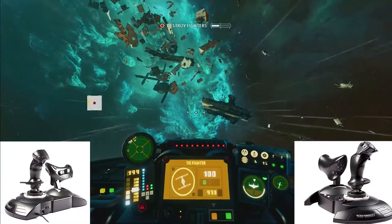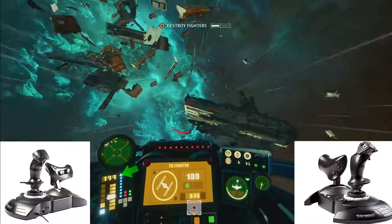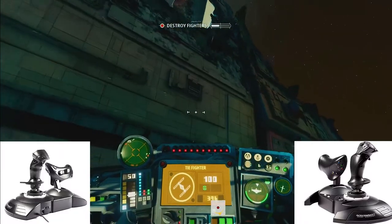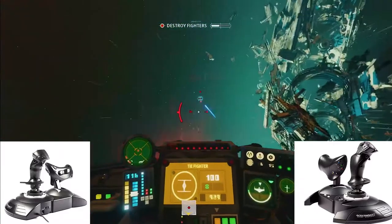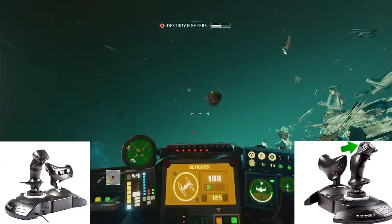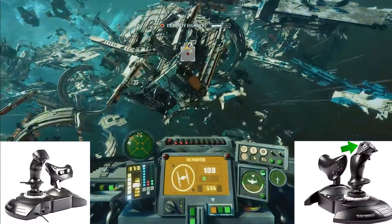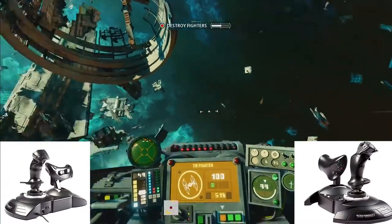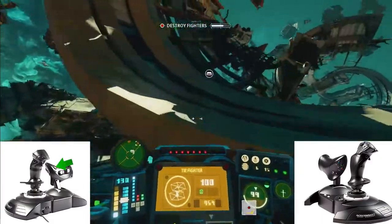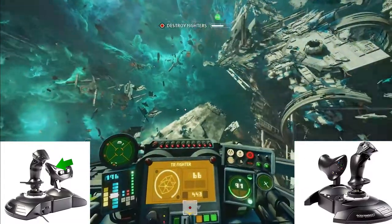After engaging in combat you have a few options — you can continue to focus on your shields, or use your engine power and boost to get away. You have to gauge every situation individually. To switch the main ship's power to the engine, press right on the targeting button to boost your average speed. Remember to repair your ship by pressing B1 to tell your R2 unit to do his job. If you need a quick getaway, tap the B3 or 9 button to activate a short burst that can double your ship's speed for a short period of time.